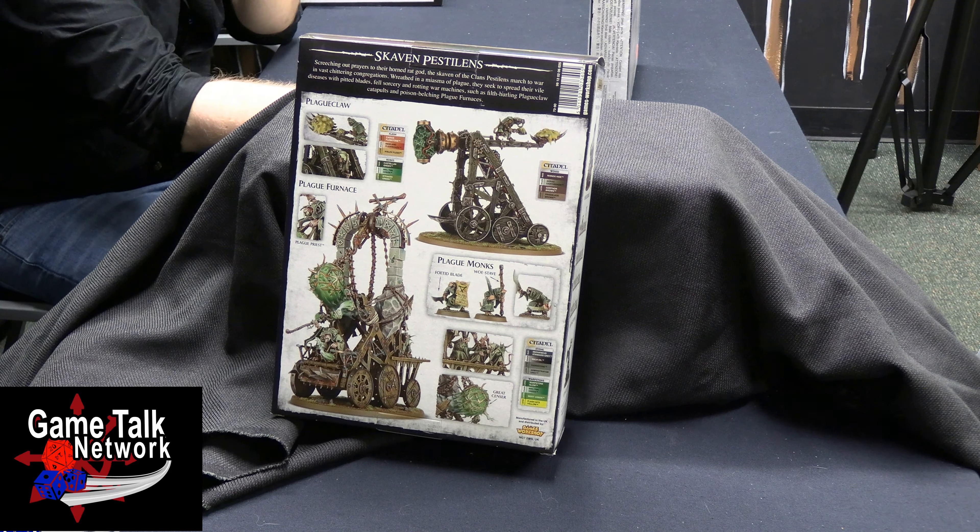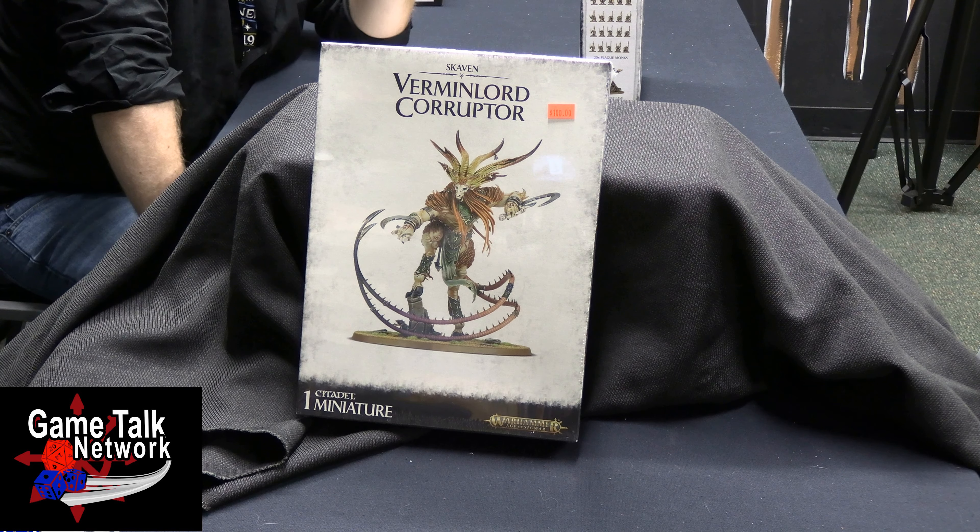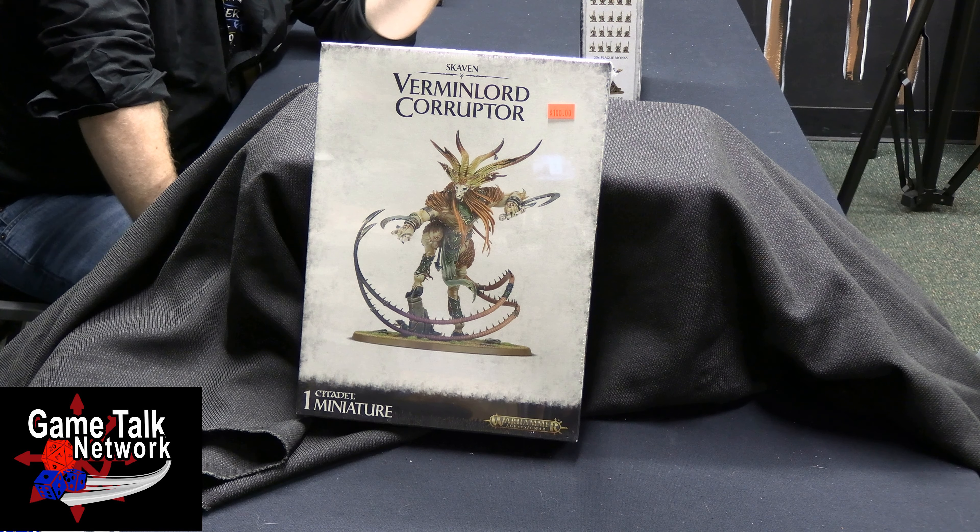As your final piece of the puzzle, we have the Verminlord Corrupter of Clan Pestilence. You've heard me say it before, but the point of getting some of these armies is to get to the big guy. Especially with Chaos — the point is to get to the big demon, because those are the cool ones. You have the option of building one out of five Verminlords, but in this case we're going to go with the Corrupter, because that's the Clan Pestilence one. We don't want our Plague Monks to suddenly stop being Battle Line. There's your big guy.